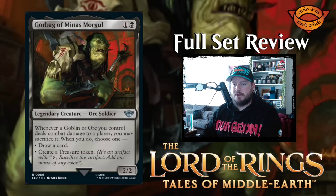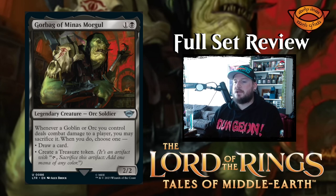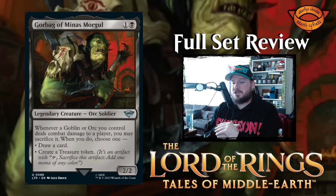Next up we have Gorbag of Minas Morgul — what a name. One and a black for a two-two orc soldier legendary creature. Whenever a goblin or orc you control deals combat damage to a player, you may sacrifice it; when you do, choose one: draw a card or create a treasure token. That's really cool. If you've got an amass orcs thing going on, you can continuously sacrifice your orc army to create treasure tokens or draw cards.